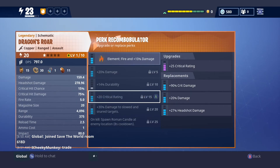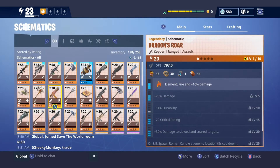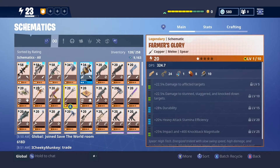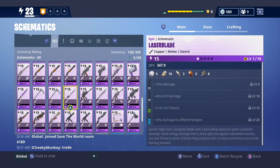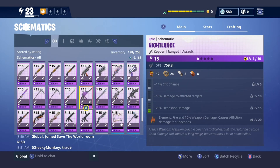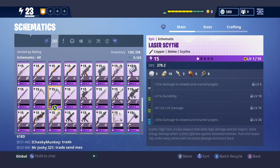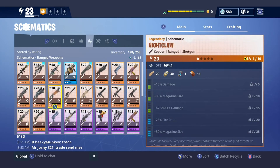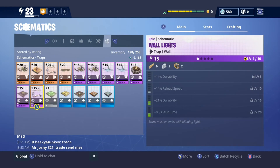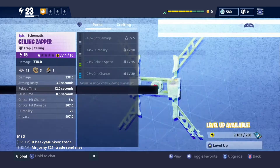I also want to show one other thing — I've heard that we can upgrade guns, weapons, traps, and all of that. If this is true it's going to be insane, but I imagine it's going to be just like heroes where you're going to need legendary flux, epic flux, or rare flux depending on what item you have. Let's go with a ceiling zapper and see if this works.